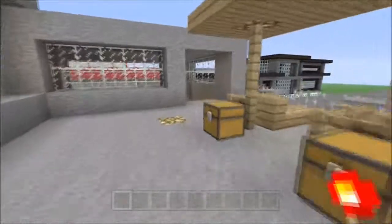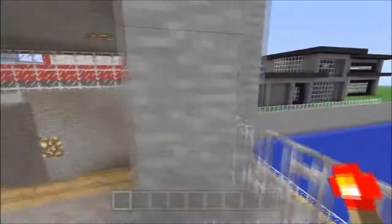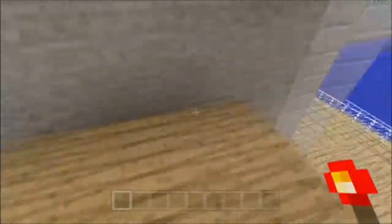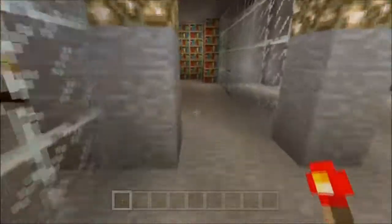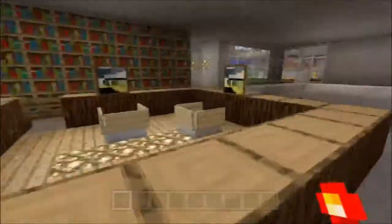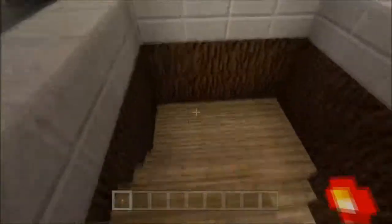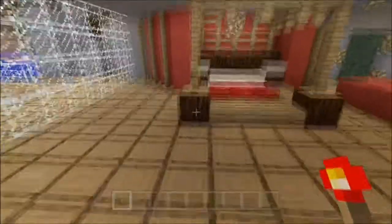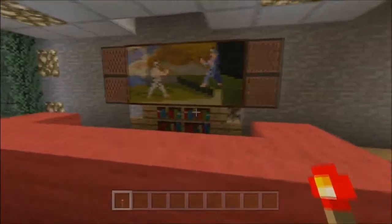Now we'll go back down this way. Pretty cool view. It's got like a little bit of a library here, a little working station, and your computers. Down here is his bedroom — it's got the cool four-post bed, the TV. He's watching Kung Fu.